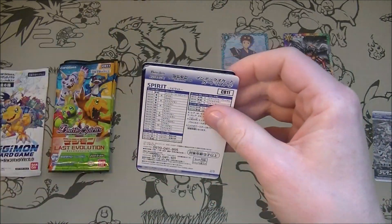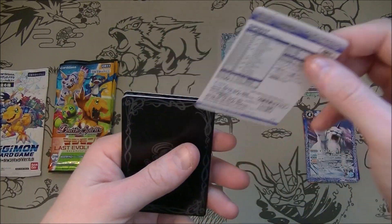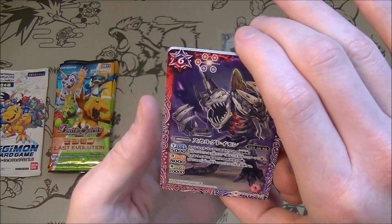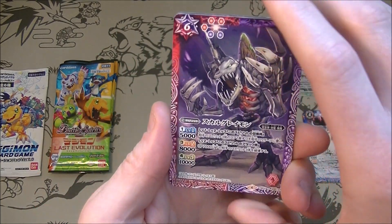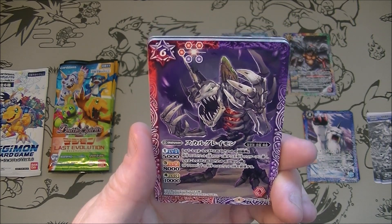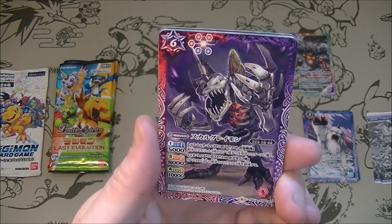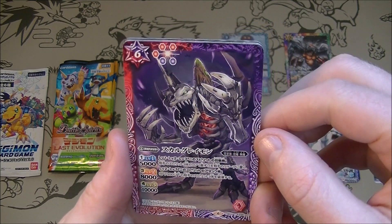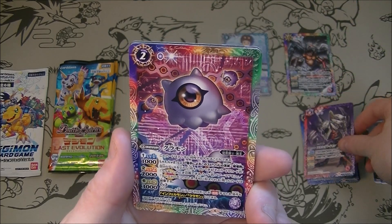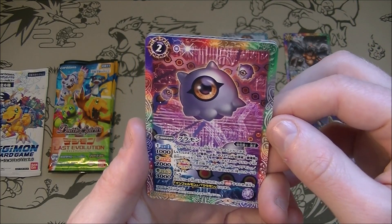But it is still going. Still going strong, seemingly. Enough that they're making cards of it. Well, this is not directly a Digimon card game - this is Battle Spirits. I do like this - Skull Greymon. That's awesome. That is a sweet looking card. You can just see his organs and stuff inside. Slightly more terrifying than a few of the other monsters. Such as this one.